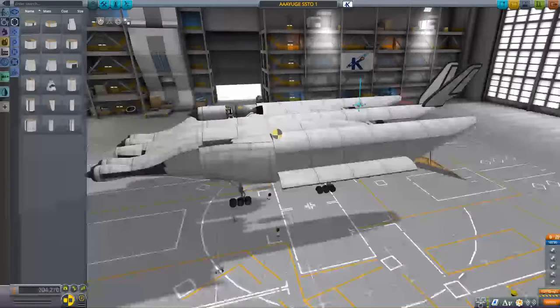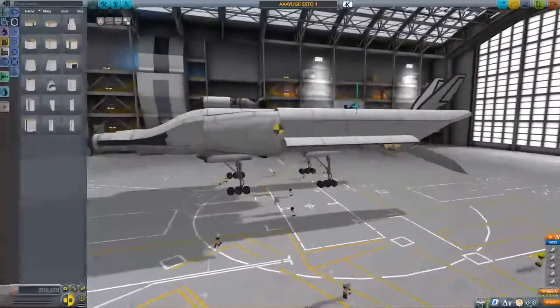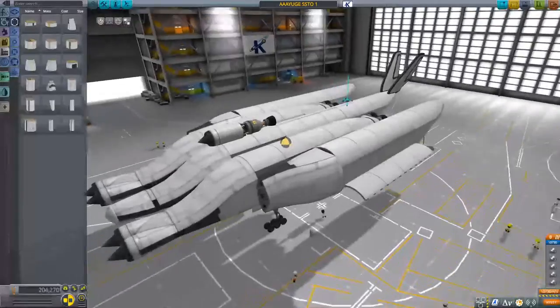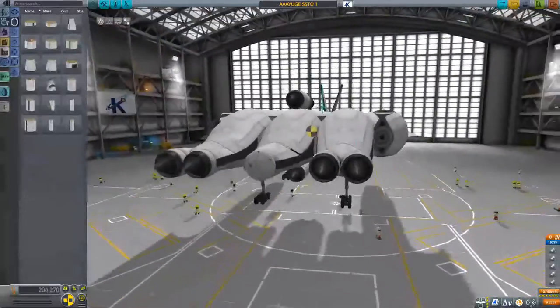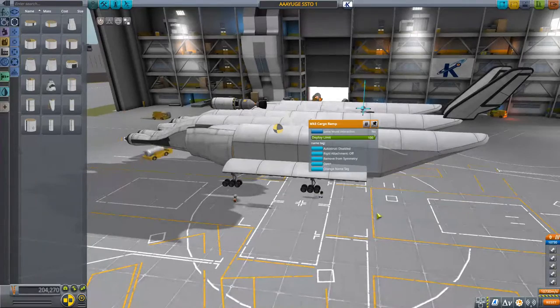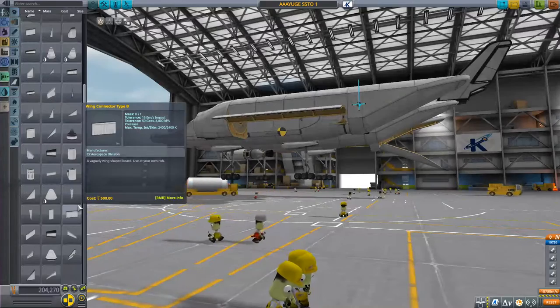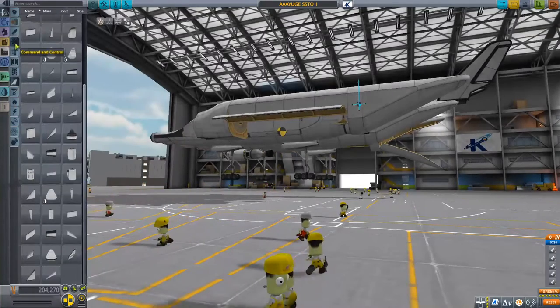I'm trying to - this thing is - I don't think it's going to work, but I'm just trying to get the center of gravity forward, you know. And this is probably not going to work, but this is what I'm trying. So I want to add some reaction wheels to this.